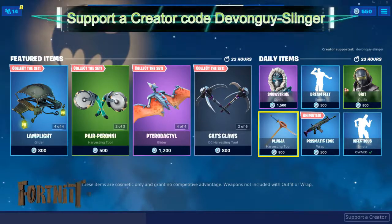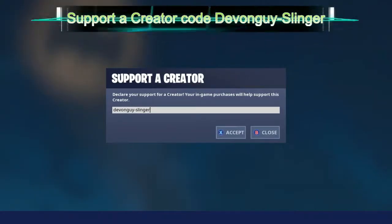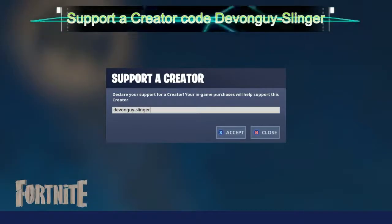Also, I do have a Support-a-Creator code — it is Devon Guy Dash Slinger. So please do enter that in your Support-a-Creator section in the item shop — it would really help me out and I would really appreciate it.